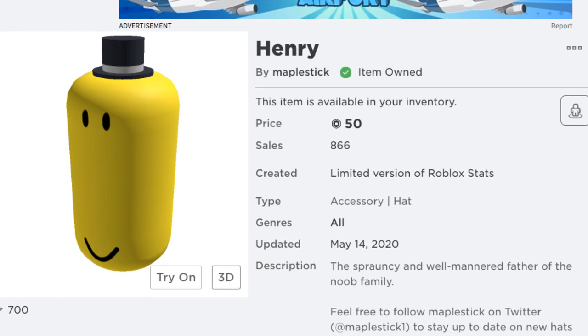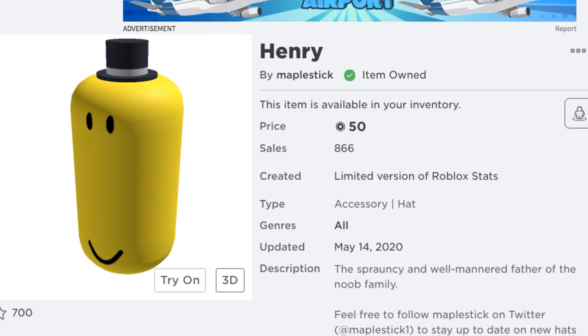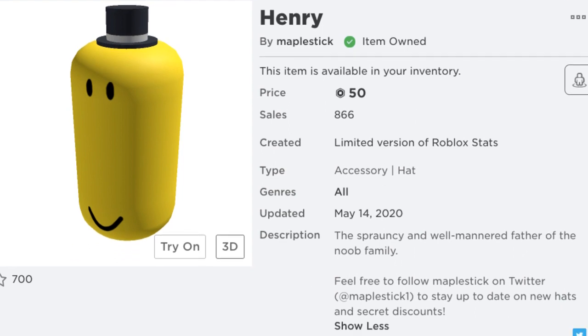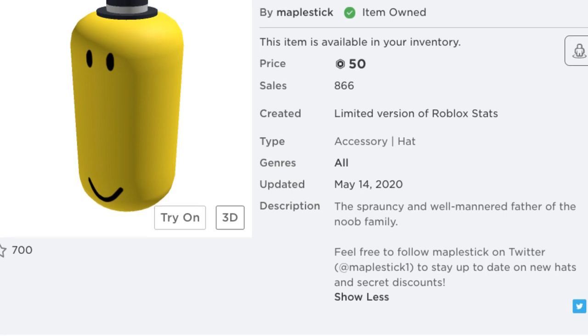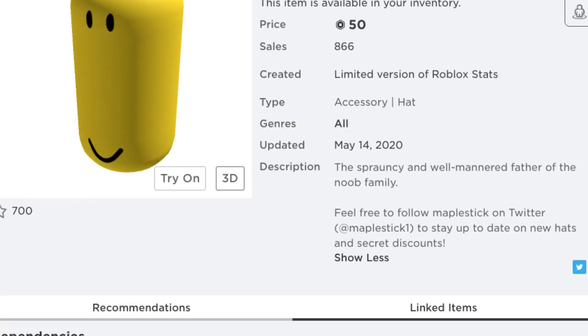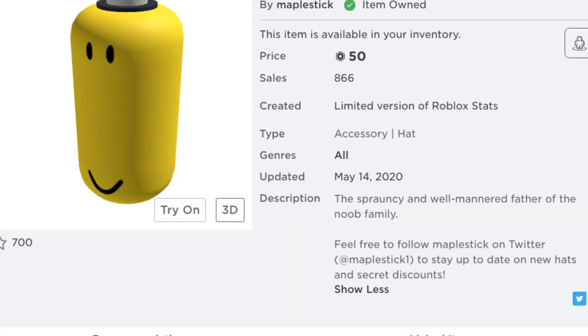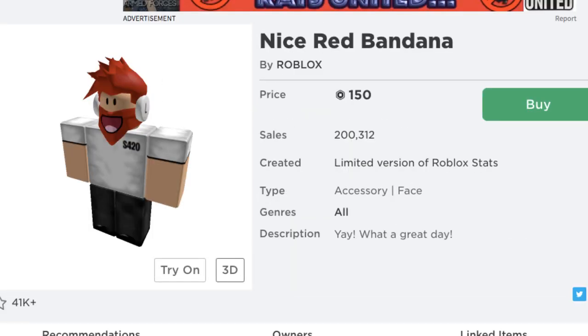I actually bought Henry. It's like this extension — a weird, elongated, stretched out face. I really like it. Only $50, which is pretty cheap. I don't think this thing will be taken down either, however it was just released today. I don't see how this could be taken down besides it being kind of similar to Big Head, but not really — it doesn't have the same face as Big Head does.